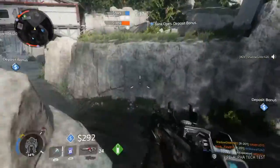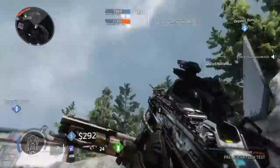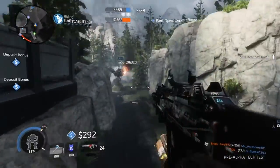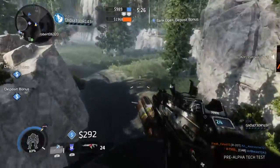The battery gives your Titan an extra shield whenever you spawn with it. Or you can ride on the back of these guys and give them an extra shield, which helps. I love riding on the back of these guys.